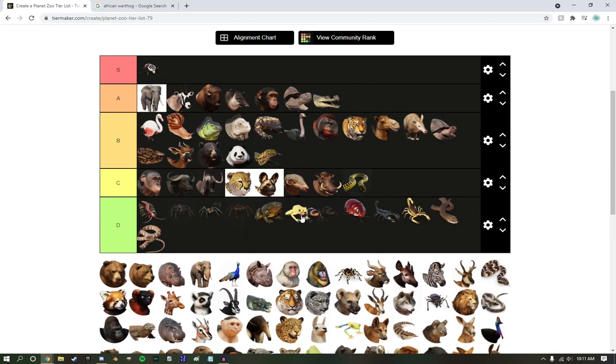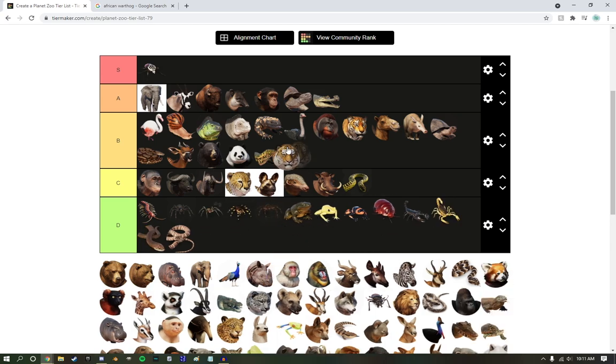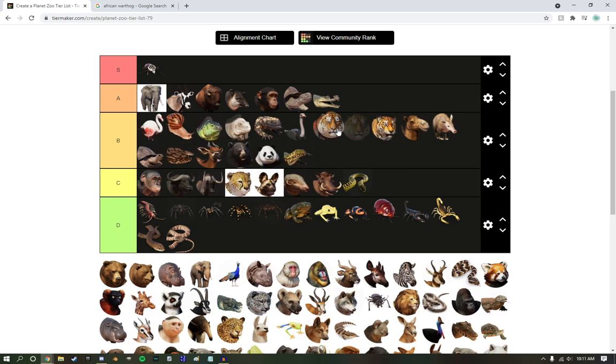Frog goes with the frog group. Spider goes with the spider group. Siberian Tiger — these guys are actually a little better. They have a certain regalness to them. Speaking of regalness, we're going to tuck the lion up — A tier.